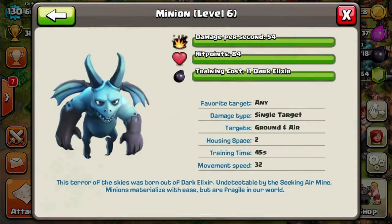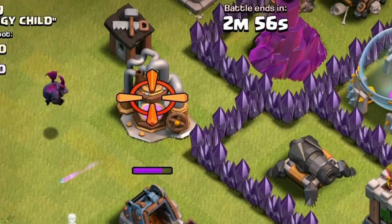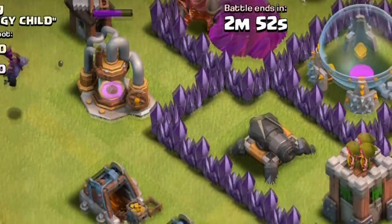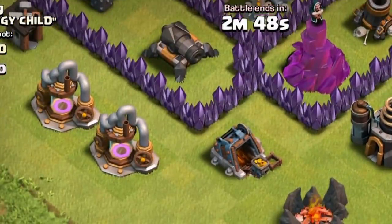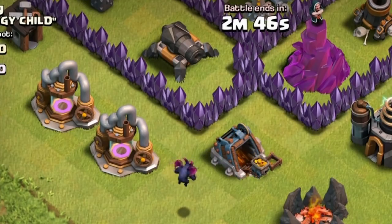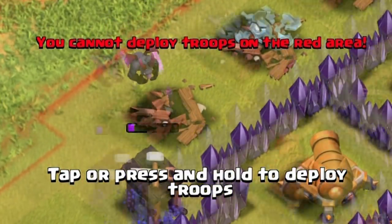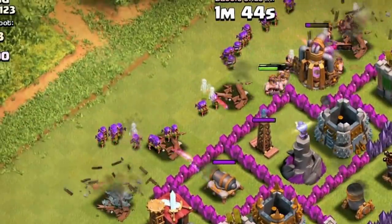Coming in at number three is BAM — barbs, archers, and minions. I recommend using lightning spells to take out mortars and wizard towers. I really like this troop composition: having minions on your team is really strong because they can go for storages on the sides without having to worry about cannons and other close-range weapons like wizard towers.